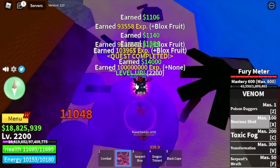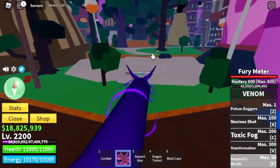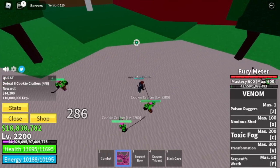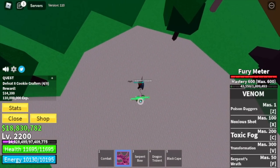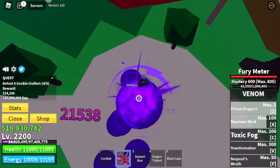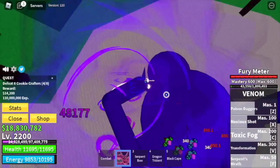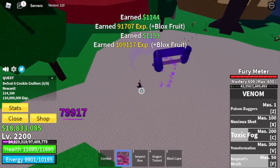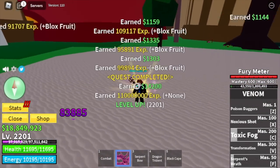We're gonna defeat the Cookie Crafters here. We are at an advantage with these mobs because they cannot hit ranged attacks, so we can take advantage of our F skill without worrying about getting hit by ranged attacks. Keep on defeating these mobs and reach max level. I think that's it for this video.